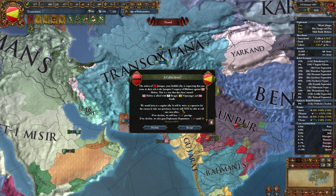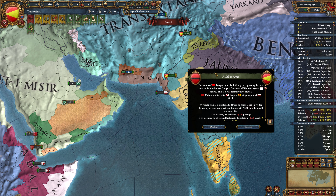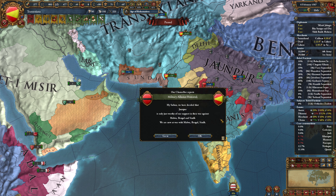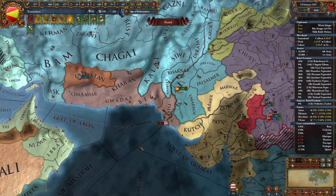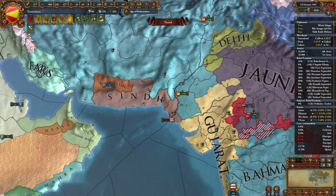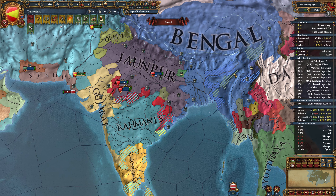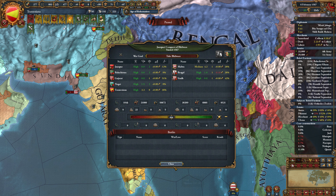Jhanpur is calling us into a conquest against Malwa. They're allied with Bengal and also allied with Sind. We'll accept it and we're going to go attack Sind.